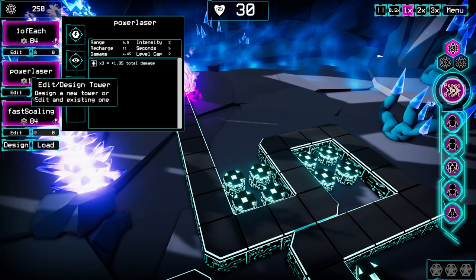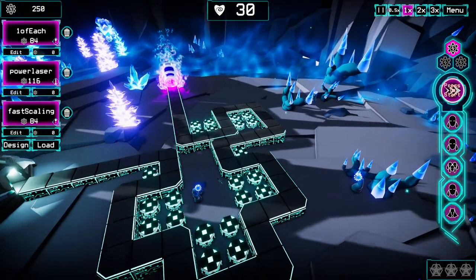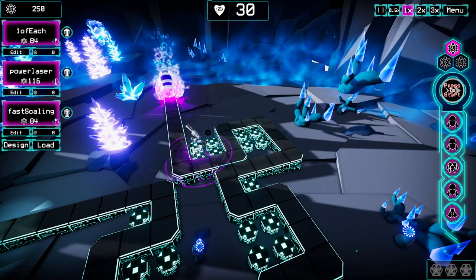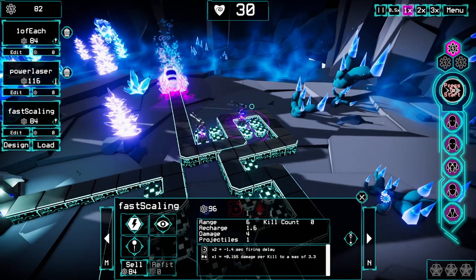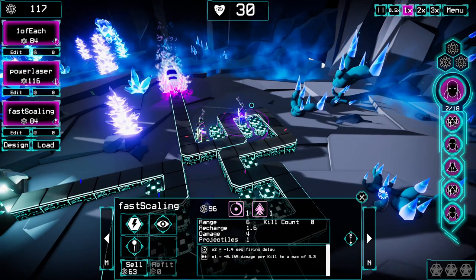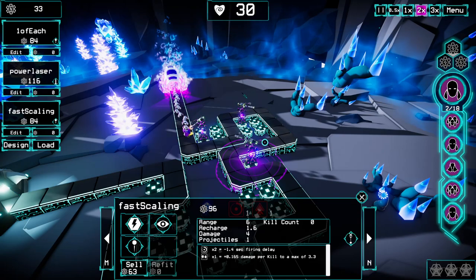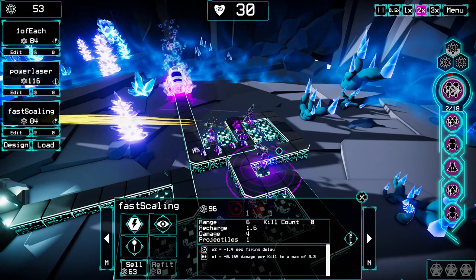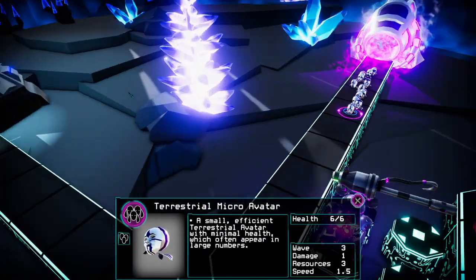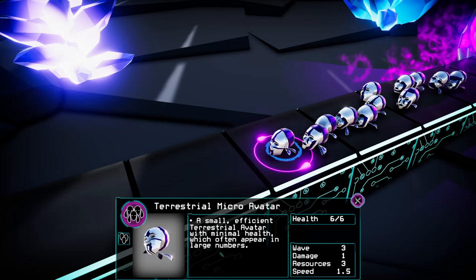Okay, enemies are coming. Hold on, what was the map like? And how much money do I have? I can't afford another one just yet — I might just get another one out. I think I've got the scalers out early. That might be the key to having some strong towers by the end. A micro-avatar — a small, efficient terrestrial avatar with minimal health which often appears in large numbers.